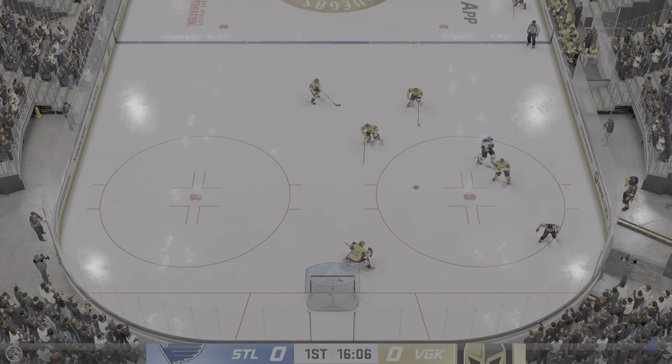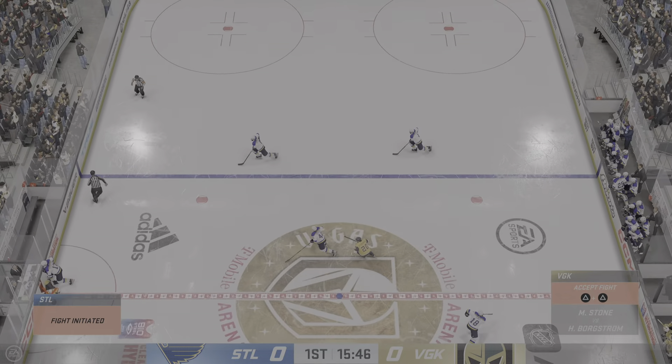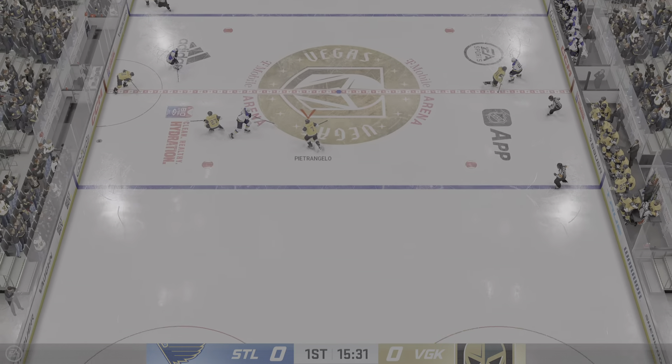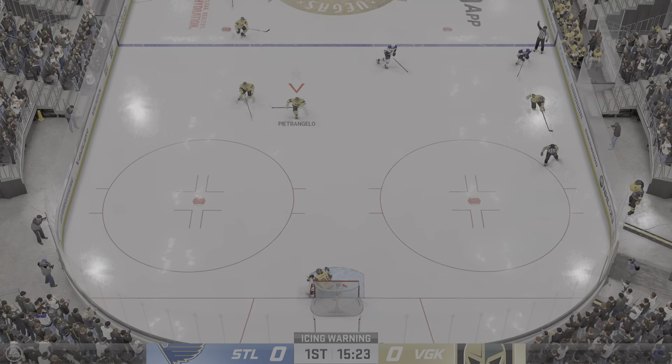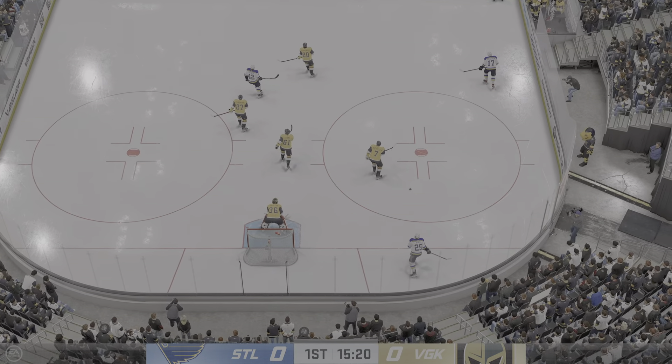St. Louis plays the puck along the boards. Vegas with possession in their own zone. The Blues get a hold of the puck along the boards. Oh, what a chance — and it goes sideways. Puck sent down the ice, we'll get an icing.